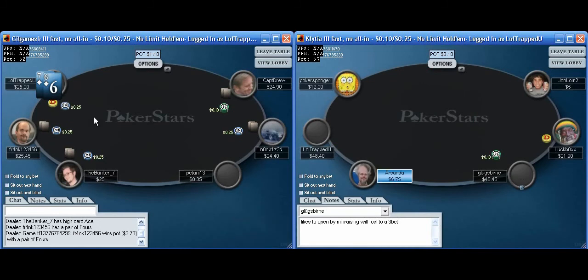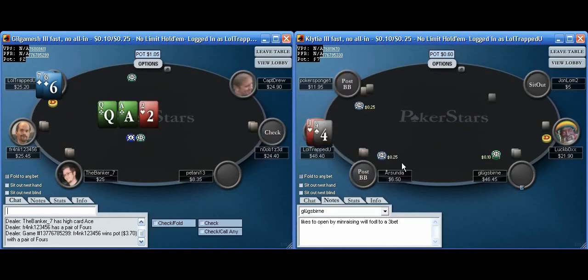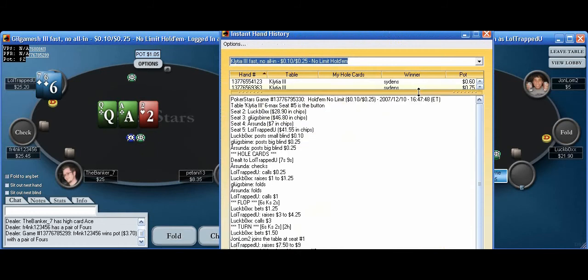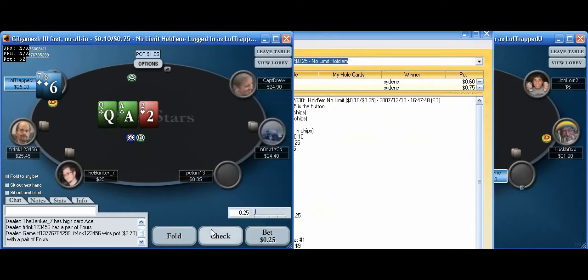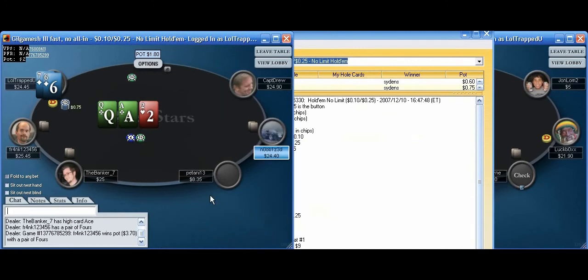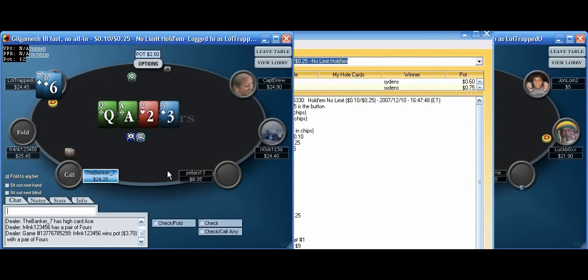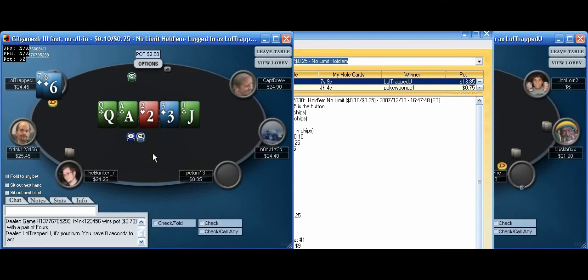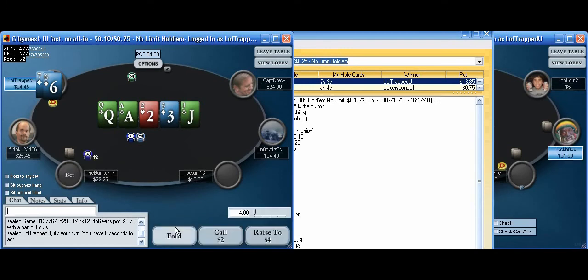I'll limp behind with 7-6 suited on the table on the left. I flop nicely and raise — that's what I'd do with a lot of hands on that kind of flop. On the turn, I could fire the ace. I think two people checked it. I didn't notice it was four-handed because I had the hand history up. When both these guys check, it's hard to put them on an ace. I'm wondering if betting the turn is good or betting the river is good. Now I can just fold — the flush came in. I was thinking about betting a non-club river. I can just let the hand go.